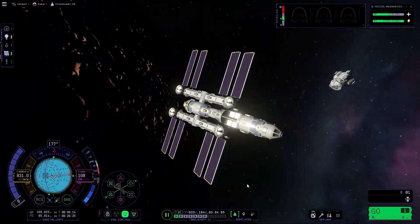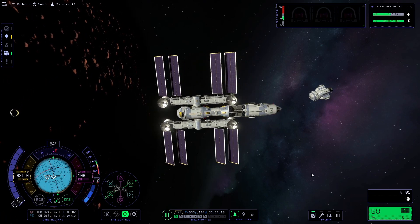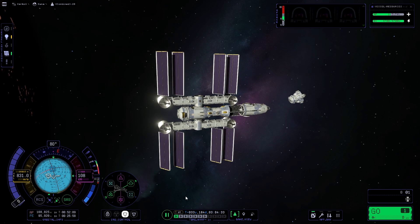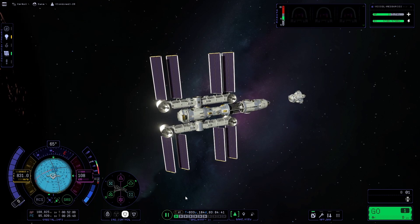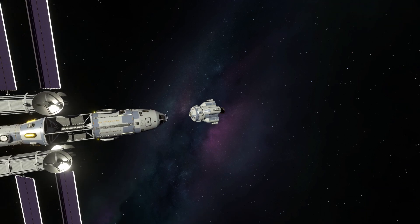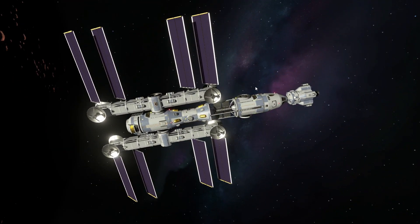We'll go ahead and get these two vessels configured so we can get our docking completed. In KSP2, it never seems like they line up exactly, so I'm just going to go ahead and manually line this up the rest of the way, then switch back to our lander. Perfect — that was a perfect dock, you can't really get any better than that.